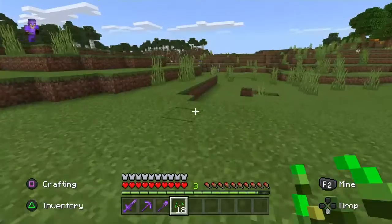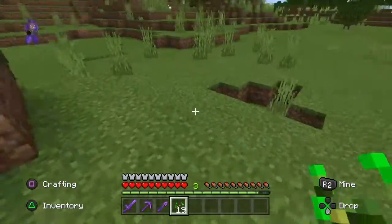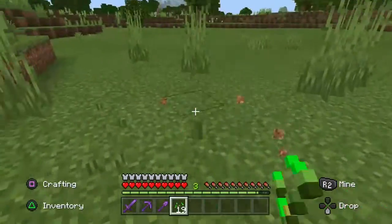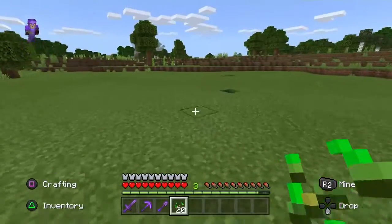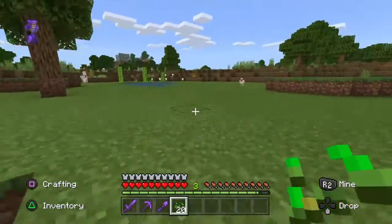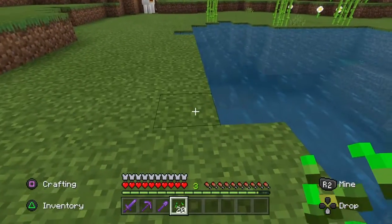Most plants will actually grow as long as you're within two squares of the water. That's the reason I like to make my beds two wide with a trench of water running either side. Now that we've got 20 seeds we'll head over to where I've located some water earlier on and we'll start preparing our bed.